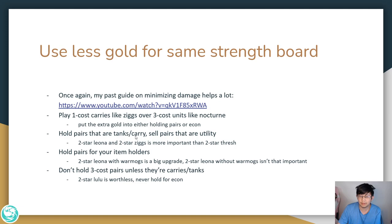Hold pairs that are tanks and carries; sell pairs that are utility. For example, a 2-star Leona and a 2-star Ziggs are worth a lot more than a 2-star Thresh, because Leona is a main tank and Thresh at 1-star or 2-star doesn't make too much difference. Only hold pairs for your item holder — if you have a Leona with Warmog's, hold the pair because hitting 2-star Leona with Warmog's is a big upgrade, but 2-star Leona without it isn't as important. Don't hold 3-cost pairs unless they're carries or tanks early game — a 2-star Lulu is essentially worthless, so never hold it.